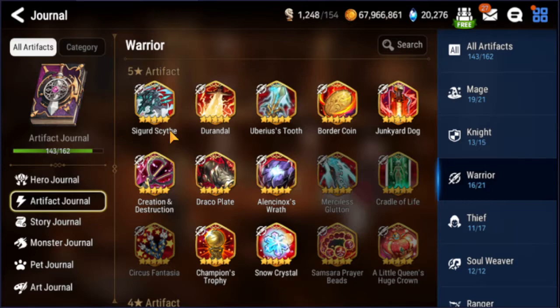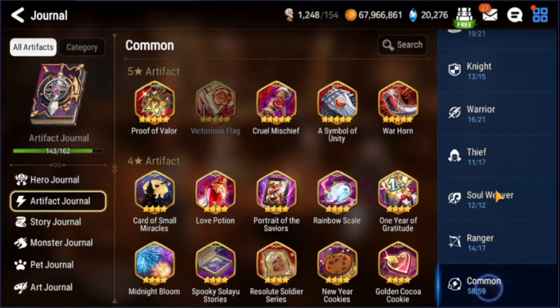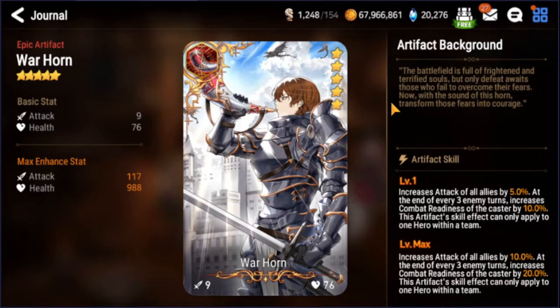Which is kind of a problem because I have Creation and Destruction and no one else is going to use it, but I'm still probably not going to put it on him. I want Sigurd Scythe, and right now my Ravi's using it. The other choice, which a lot of people are running, is Warhorn — he was running it on Warhorn in Astronox's video, which I think is pretty good. 10% extra attack is not bad, plus the 20% CR boost to help take his turns sooner. I think it's pretty good — Charlotte's wearing that right now and I love it on Charlotte, it's pretty fun.